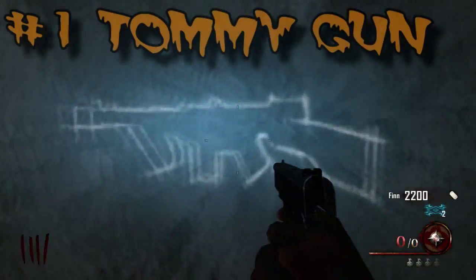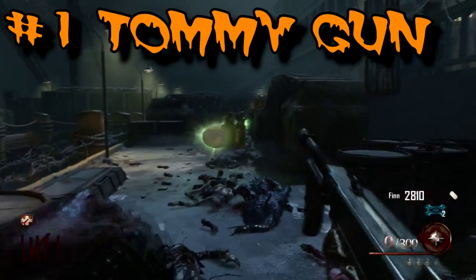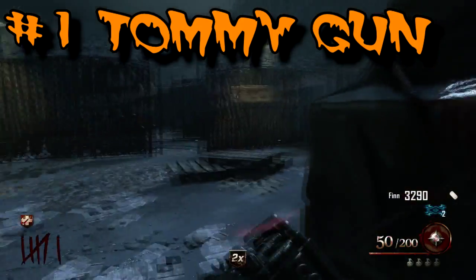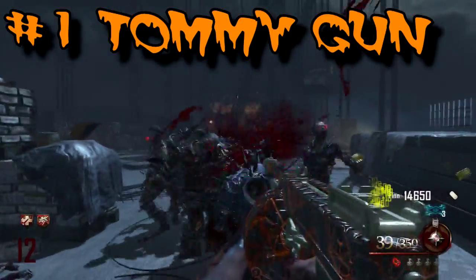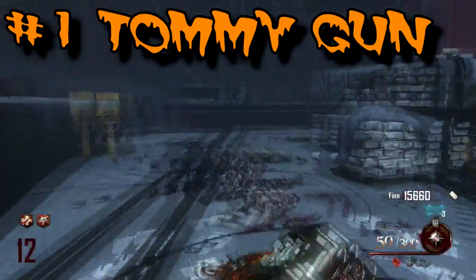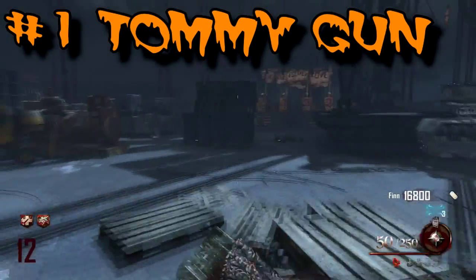I'm a sucker for mobster weapons, so coming in at number one is the M1927, costing 1,500 points and appearing as a wall weapon only in Mob of the Dead. I'm not including the Thompson in this — the tommy gun, with that round drum magazine, is what I love. It has 50 rounds in the clip and 350 in reserve. It upgrades into the Speakeasy and it's freaking amazing. Sure, in higher rounds it's okay, but I absolutely love this weapon. It's my go-to every time in Mob of the Dead — I'm not buying anything else unless it's the tommy gun.